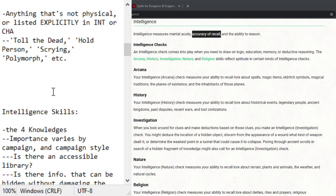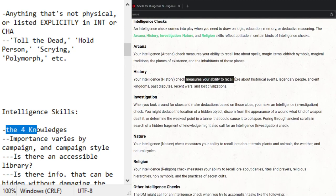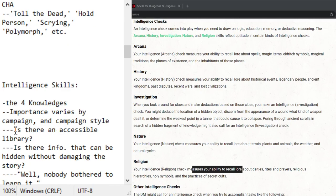Now we go into skills. I'm going to call the intelligence skills the 'four knowledges' — arcana, history, nature, and religion all measure your ability to recall lore. If you played early editions like 3.5 they had a skill called Knowledge with about 13 different sub-skills. How important is knowledge in your campaign? Consider as a DM: is there any information you hide from players? If there's an accessible library or scholar background, you can get that information anyway.